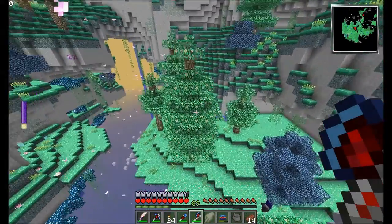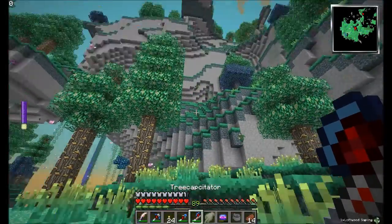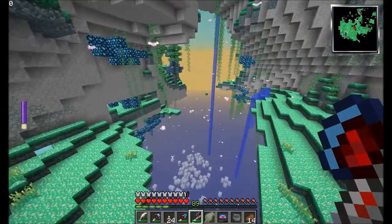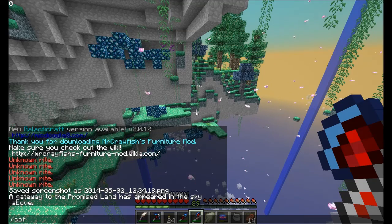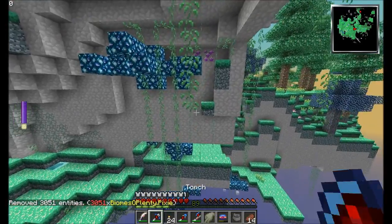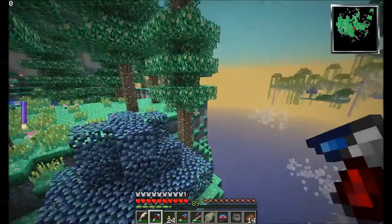I give this biome — if it did not have any dang lag — a 10 out of 10. But this lag is unbearable. We got some Loftwood. Magic leaves! Magic trees grow here. These Pixies are awesome but there's too many entities lagging the game. Let's do this — slash cofh kill all Pixie. There we go: killed over 3,000 Pixies. Frames are at 50, 60. I'm going to have to do that from time to time. I hope they respawn though. Oh yeah, there they go.